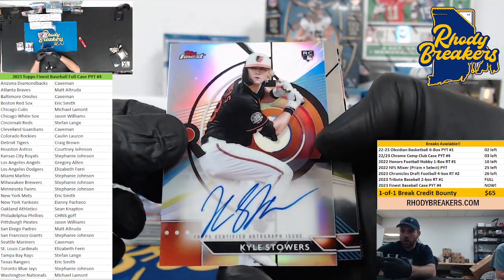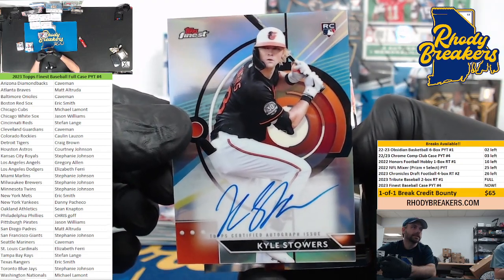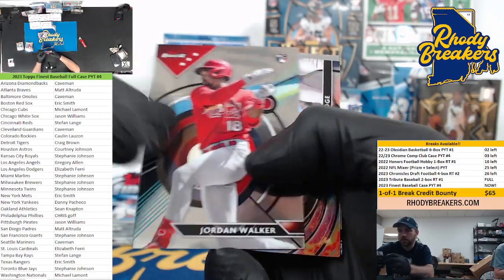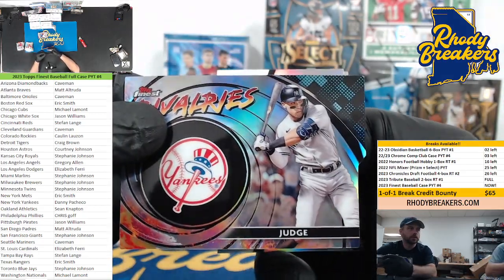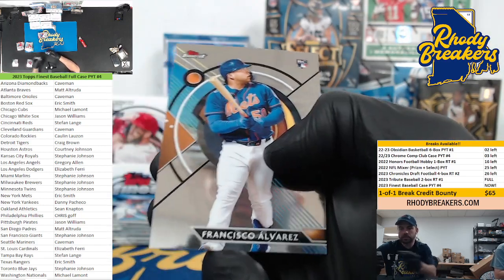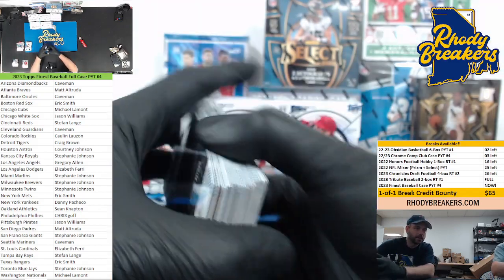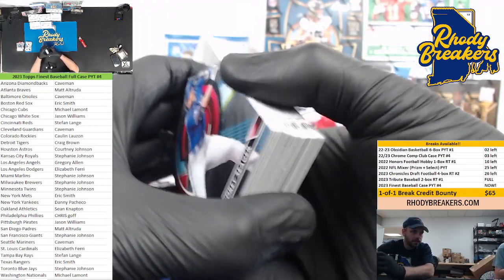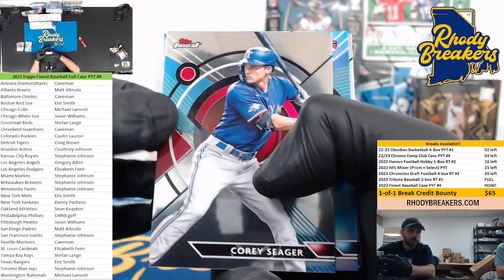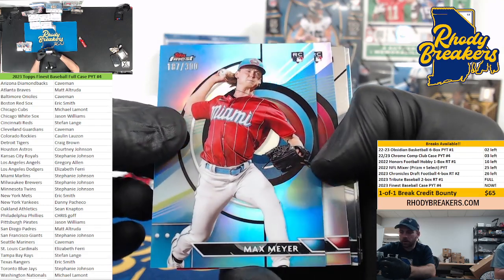Kyle Stowers, Baltimore rookie ink — neither of the right rookies. Stowers. Whoops — this is Jordan Walker. Judge on the rivalries — these are really cool. We saw a nice black gold Judge last case or the case before.